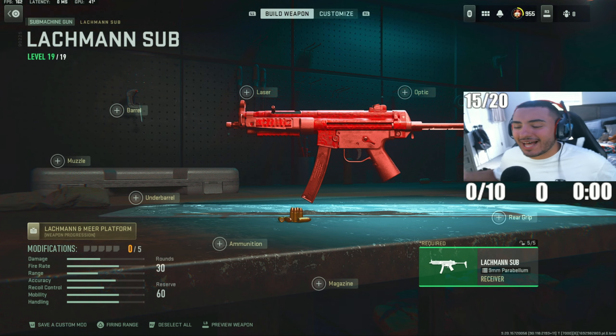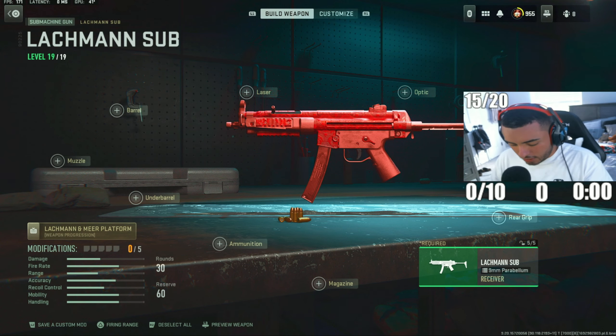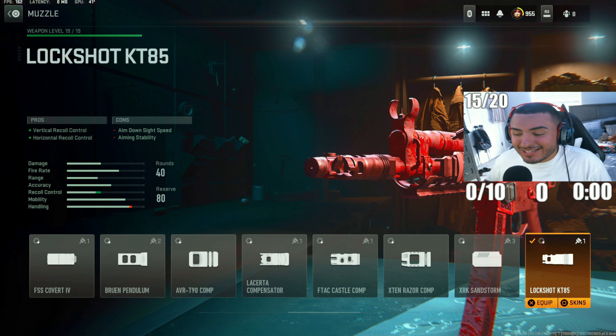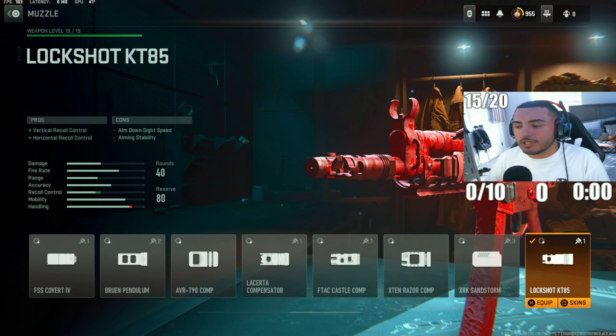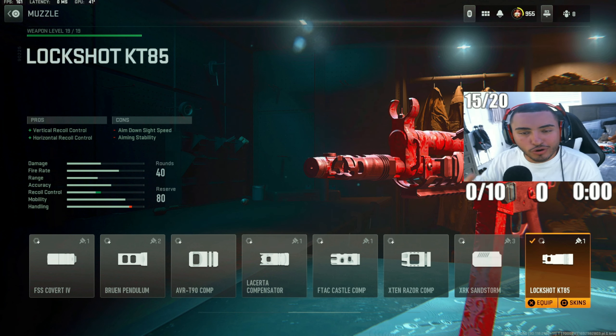We got the MP5 — all reliable, one of my favorite SMGs to run in Warzone 2 right now. I know they did decrease a lot of damage this season with this weapon, but it's still kicking as good as it's ever been. Starting on the first attachment, we got the Lockshot KT85 muzzle. Since we're not running an underbarrel on this MP5 and it's a movement build, you're going to want this to control that vertical and horizontal recoil.